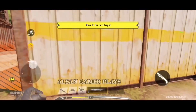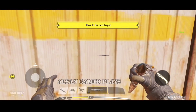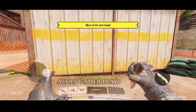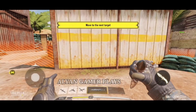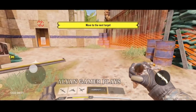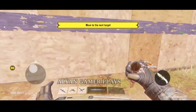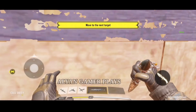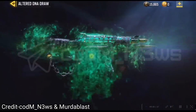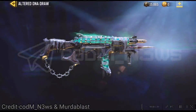Check this out — this is the knife in the new lucky draw, known as the Ritual Stake, and it's pretty cool. Here is a quick look at all the other items in tomorrow's lucky draw, so sit back and relax.